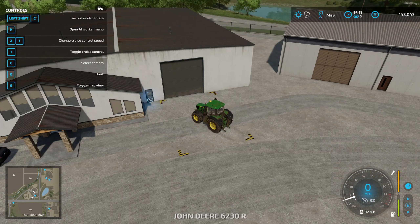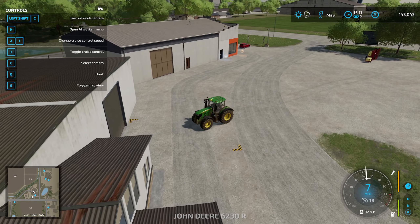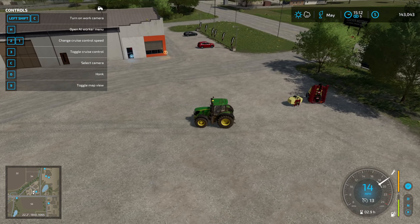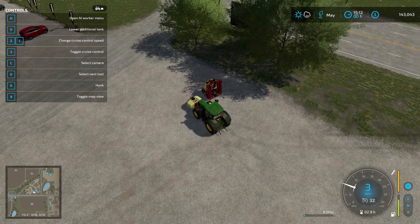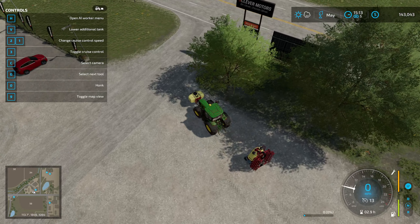I'm slightly confused now. I bought a different, bigger tractor in my other playthrough and it had a three-point attachment option. Maybe I'm just confused. Am I able to pick this up? All right, I was a little bit confused by that, but that's all right — let's get this picked up.